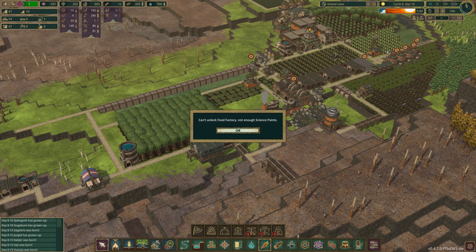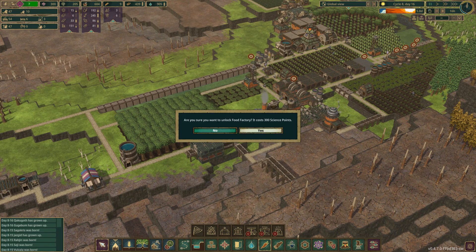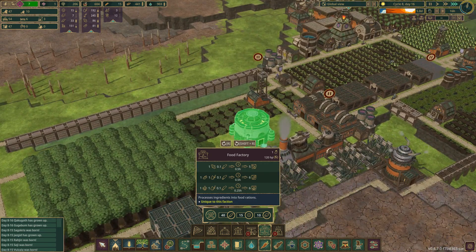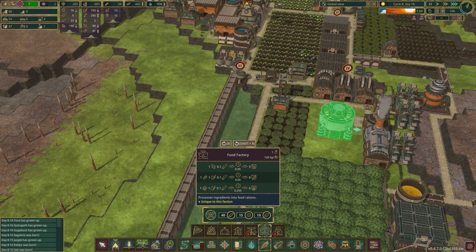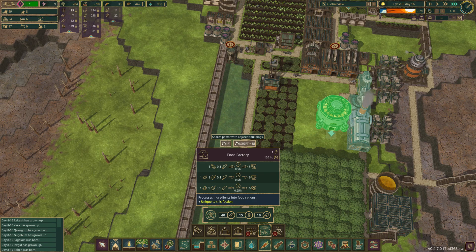120 horsepower - wait, 300 science? We're right there. The food factory - wow. It's going to go here, or you could push it back. I think if we just moved it all the way forward - there. And a recipe: corn, eggplant, or algae. So let's take a look.